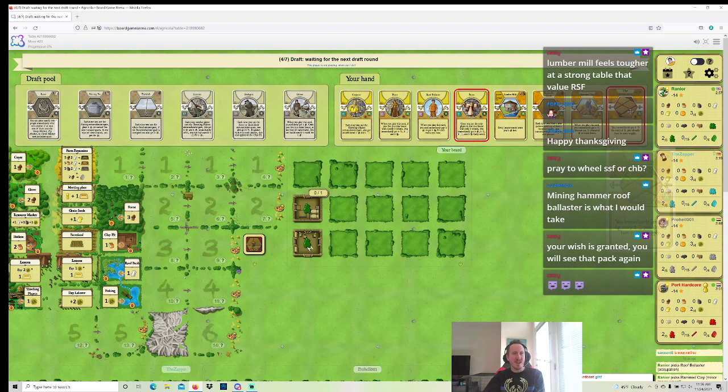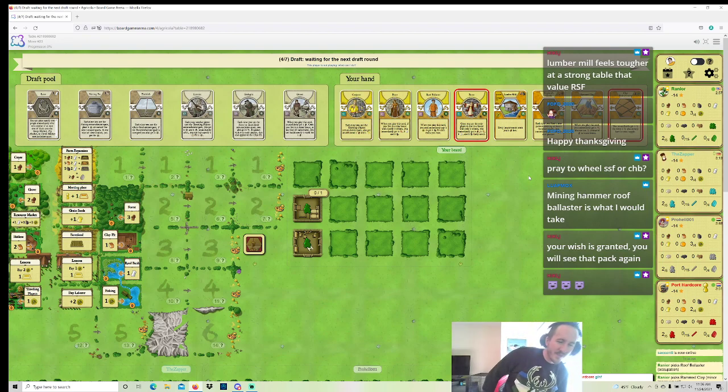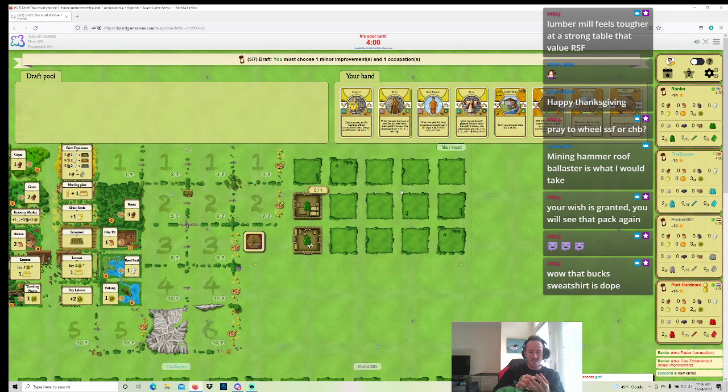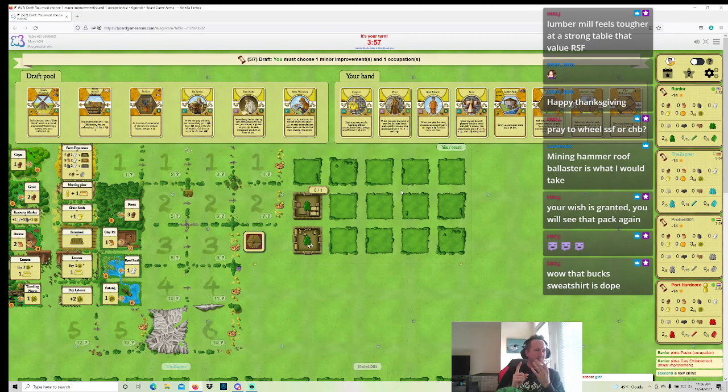If I get a huge stockpile of clay, I play Clay Embankment, build a bunch of clay rooms — just do a very weird game in terms of setting up grain fields early, taking lots of clay, ignoring wood. It sounds dubious, but play Pastor, Priest to grow pretty late, and maybe it works out if I set up solid enough feeding. My opening plan is kind of to play Conjurer, Plow twice, Conjurer twice — legitimately think six of my actions are going to be there.